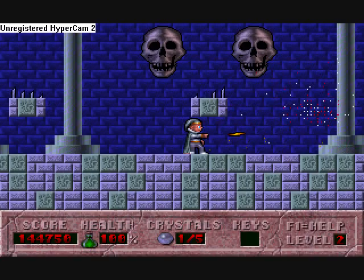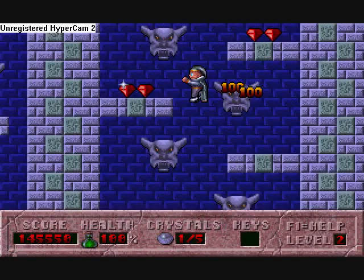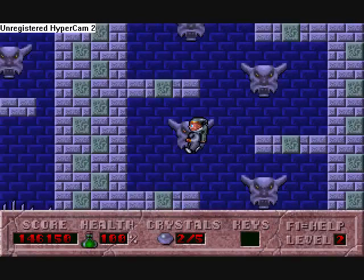The difference between easy, moderate, and hard on this is not enemy placement like Commander Keen. Enemies can take a lot more damage and deal a lot more damage. On hard, I think you take 20 damage per hit from an enemy — it might be 16. Whereas I take 12 from a hit on moderate. On easy, I think you take 8.